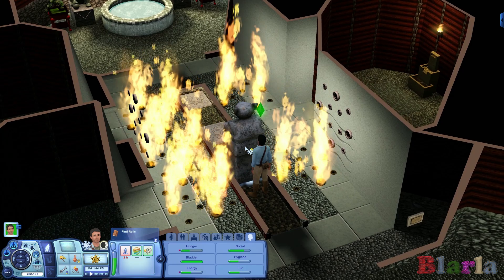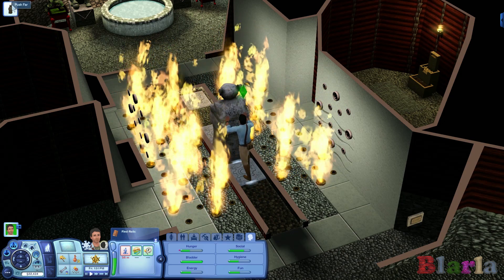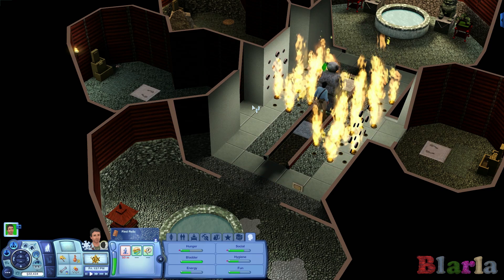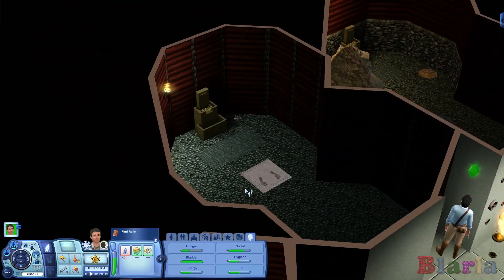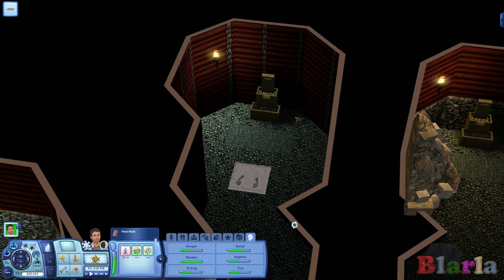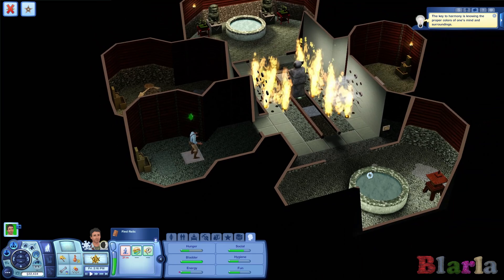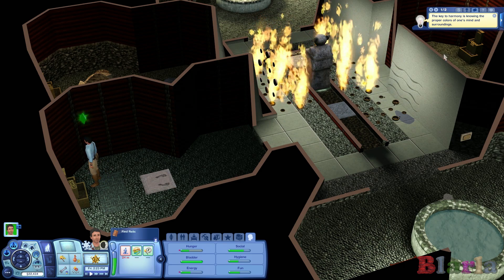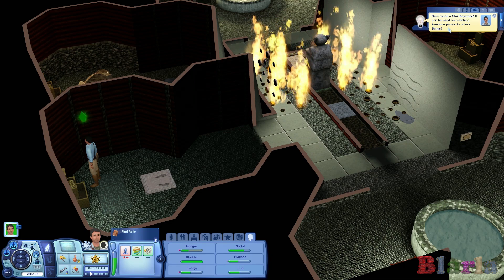But we can't know right away. Let's continue to push further. We'll stop this and see what happens — so that comes back on. Oh, we've unlocked this room! Let's see here. Doesn't seem to be anything hidden here. Let's stand on here — oh look, a star keystone! Let's keep this open. Sam found a star keystone; it can be used on matching keystone panels to unlock things.